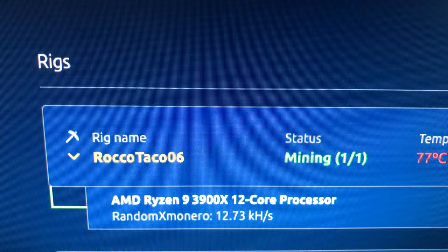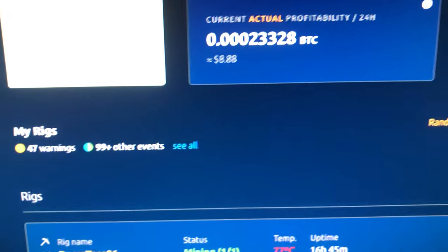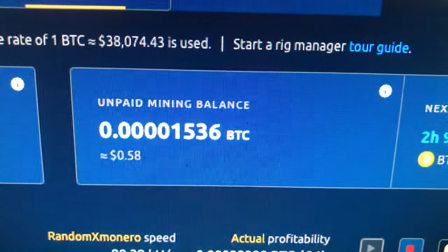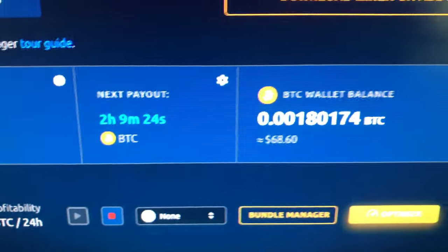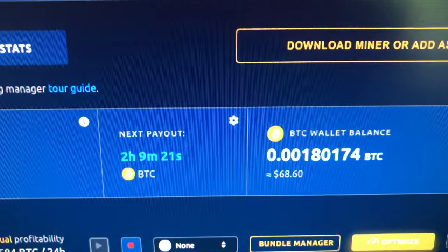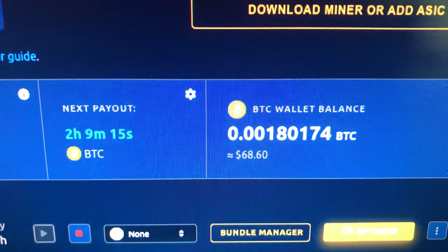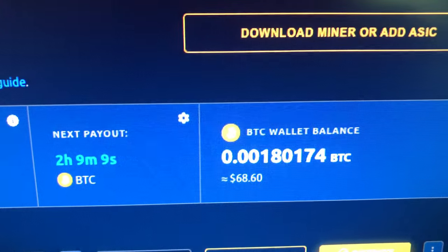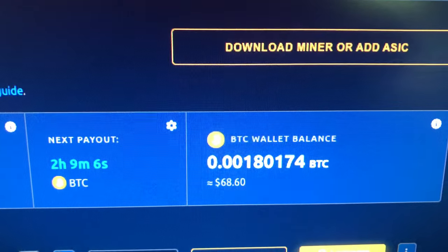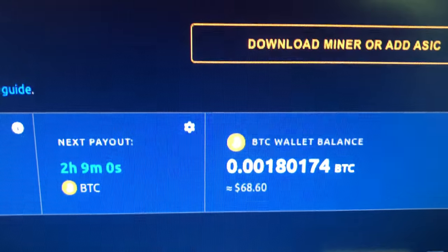NiceHash also has their fee to pay you out in Bitcoin, but it is an option. If you want to know how to do this, it's not hard — you just set up your rig, go to NiceHash, set up an account, and download the NiceHash Miner. I'm using Windows; you can use Linux. It's a great way to learn the three core things of the hardware/software world: system administration — setting up an operating system, installing drivers, all that.